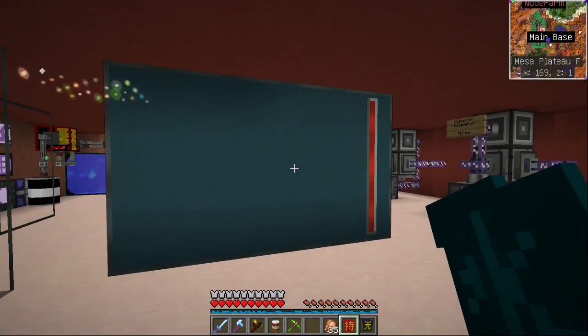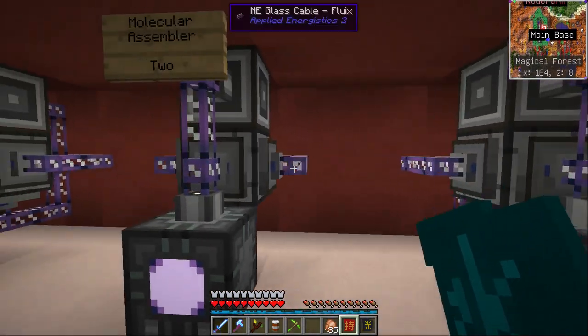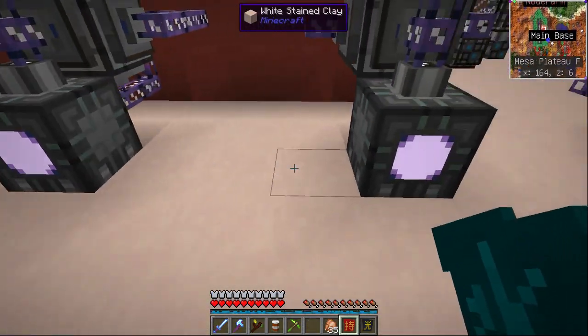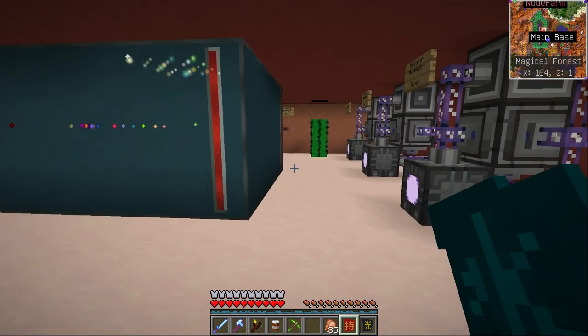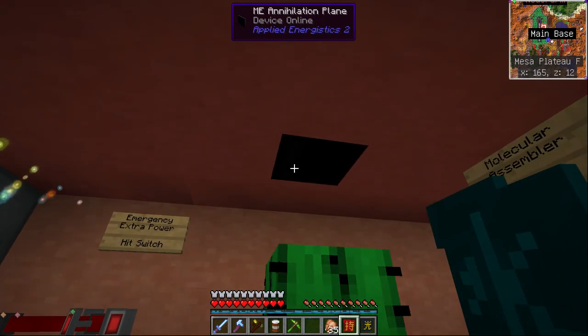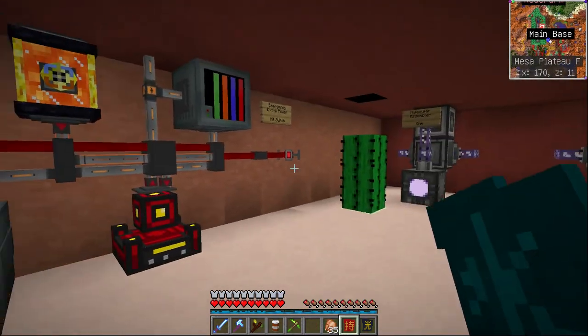Downstairs there's our capacitor that keeps everything running. Each of our molecular assemblers is fully stocked and each one has a crafting unit with it, so we have plenty of crafting capability. This is our cactus farm - every time it grows up that annihilation plane takes the top off.